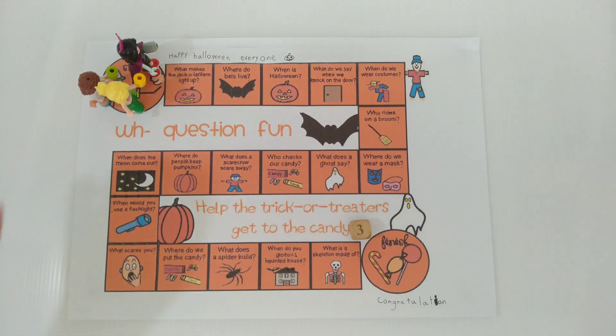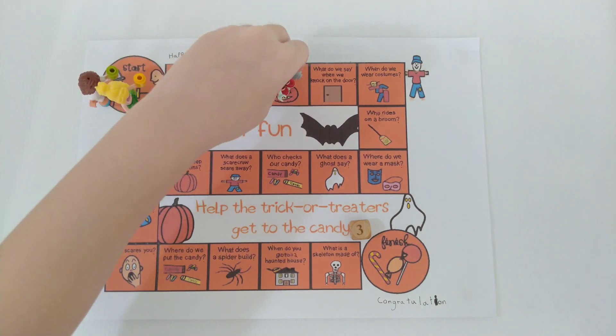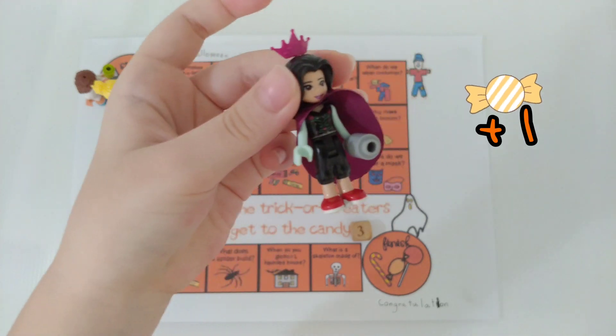Emma rolls 3. So Emma, when is Halloween? It's the October the 31st. You are right. You go on candy.